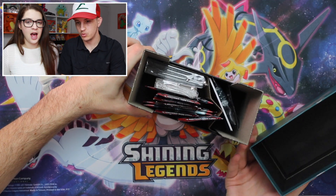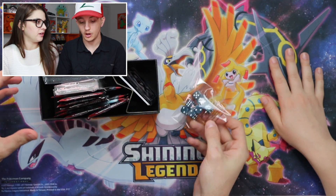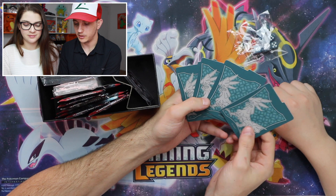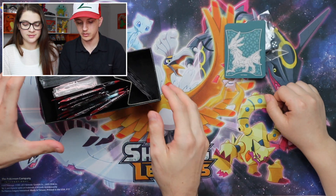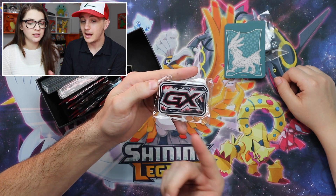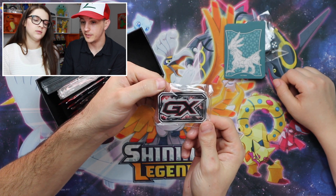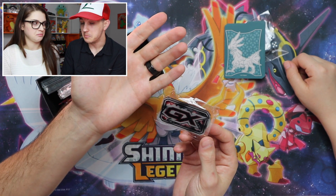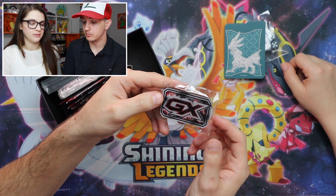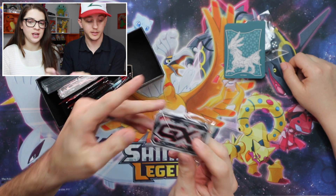Then you get cardboard dividers, and they're actually printed on the right side this time. You also get dice — crimson ones would've been cooler. And there's the new GX marker, which actually matches what they use on the Pokemon online game now. I thought it was a special crimson one, but they just updated the game with this updated GX design. I like it — they should do different ones for different sets.